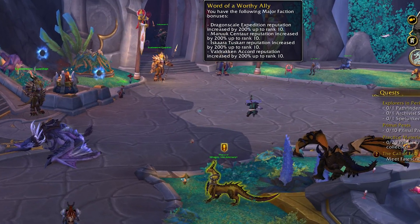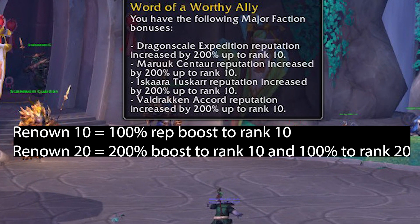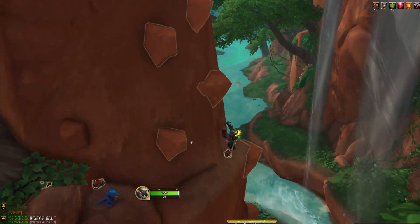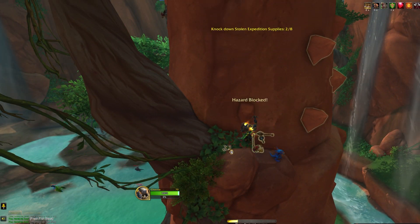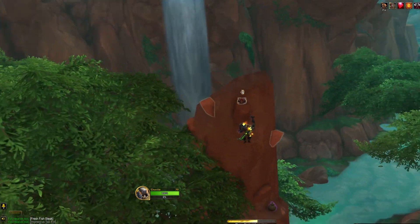If you already have a character at Renown Level 10 or 20, you'll be able to take advantage of the Word of a Worthy Ally buff which will show up in your character's buff bar. If you're interested in reputation guides for other Dragonflight factions, check out these videos. Thanks for watching, and any likes and subscribes are greatly appreciated. Have a great day!